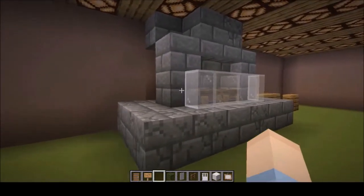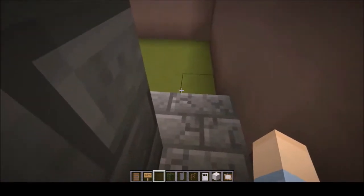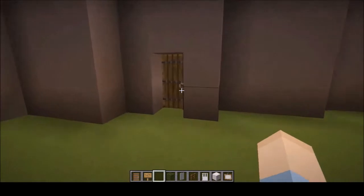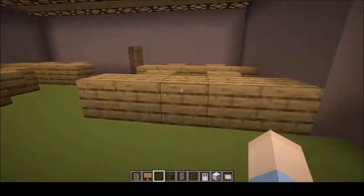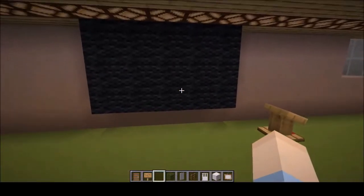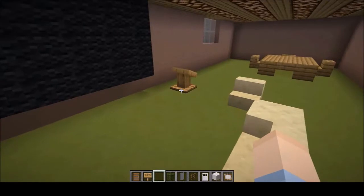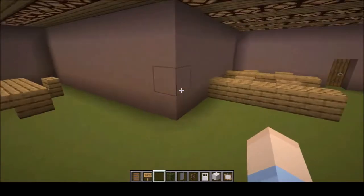One thing I thought was fun about this is the real fireplace actually has a little place you can hide in, so I thought it was fun building this. And then over here there's another lounge with a few desks around here, and of course the couches with a giant screen and a little control panel. And of course another table for studying and such.